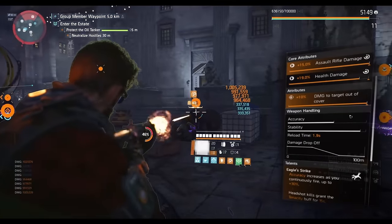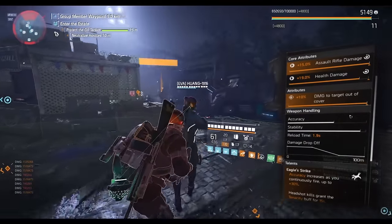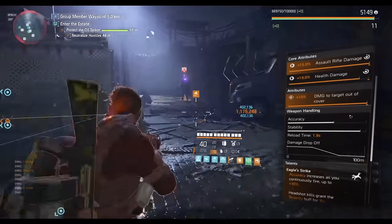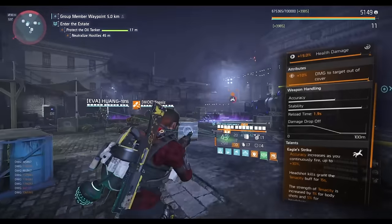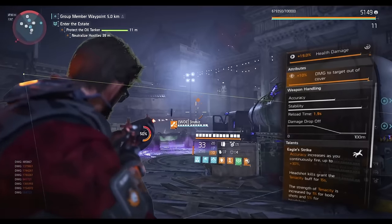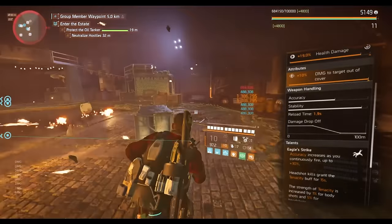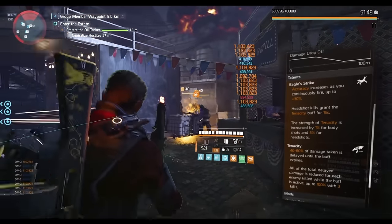Eagle Bearer reloads in 1.9 seconds — Saint Elmo's is 1.7 seconds, but you're probably not going to notice that 0.2-second difference. The weapon is also very accurate, just like Saint Elmo's, if not better in many situations — when the talent Eagle Strike procs, you get up to 30% accuracy boost. This weapon was really designed for headshots, rewarding you for landing them. I'll show you later in the video how accurate it is.